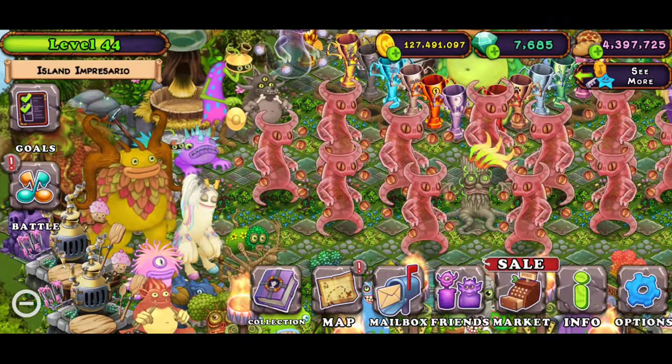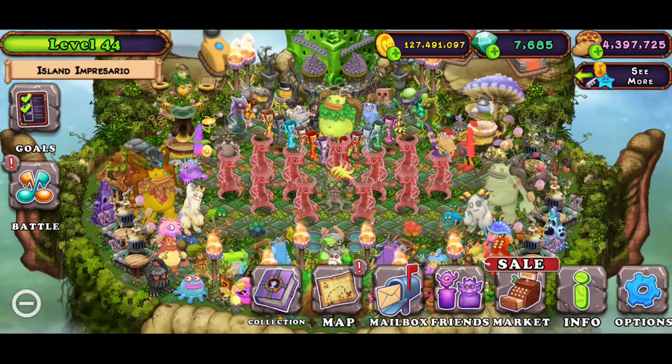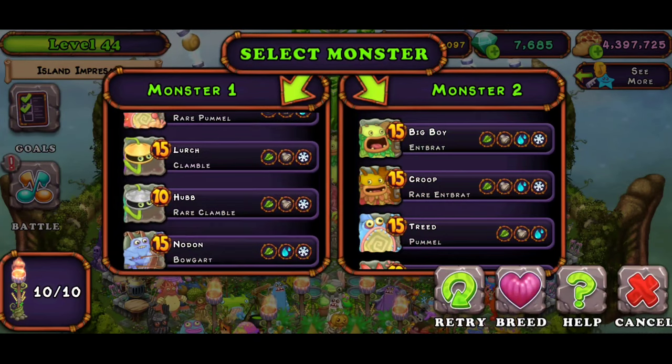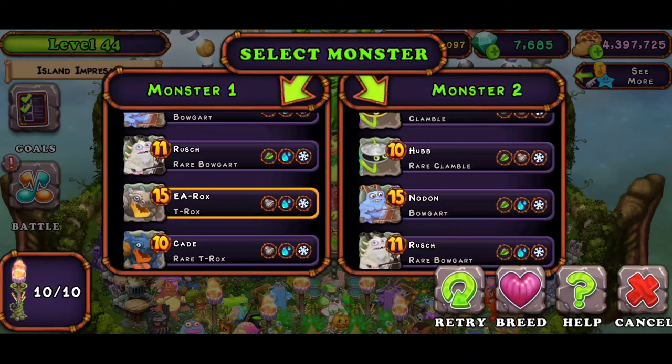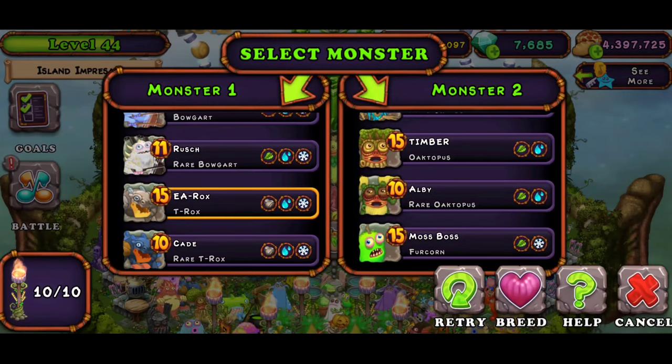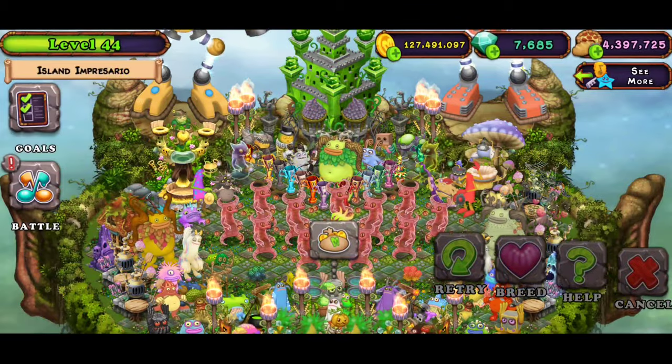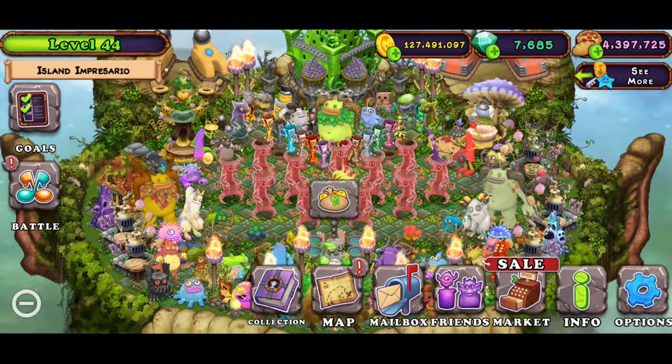For epic ghast it's actually different. For epic ghast on planet island you need T-Rox plus Furcord — very simple.